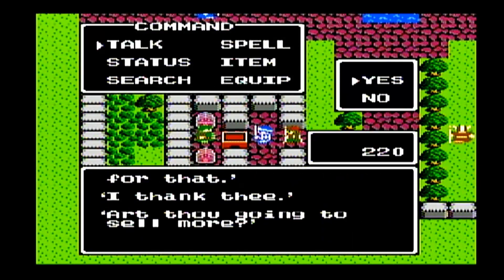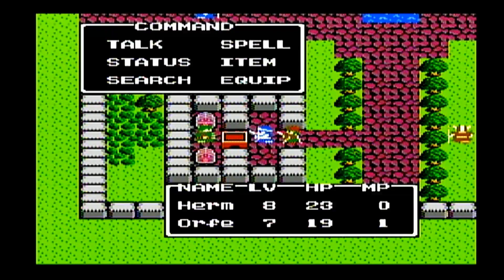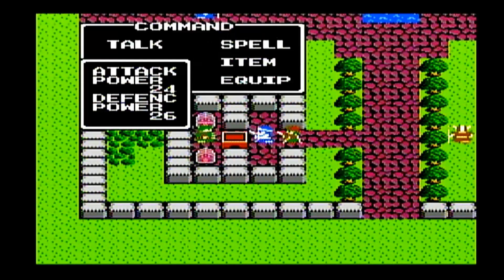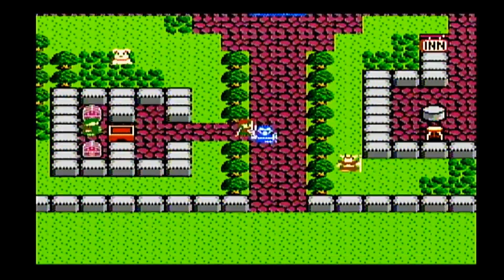We have the silver key, the gold key, and then there's also going to be the jail key — the jail key opens jail doors. There's also a Watergate key, but those are like one-time use items that you use for the plot.